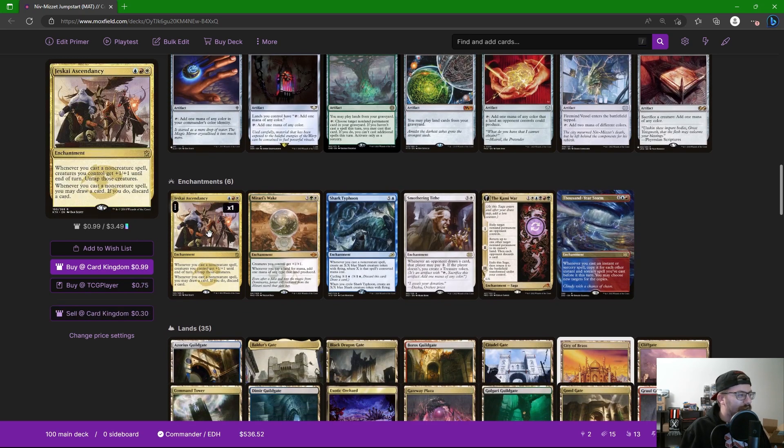Getting into our enchantments — Jeskai Ascendancy seems like a really great card in this deck. It's going to untap all of our creatures. It doesn't give them haste, but we have a couple of creatures that make tokens when we do things, and spells like Shark Typhoon. What I like is it gives our creatures a little buff and helps us swing out for some damage when we're casting these spells. The bottom ability says whenever you cast a non-creature spell, we can draw a card if we discard a card — so we can pitch a spell we don't need right away and draw a new one, then cast it later with Niv-Mizzet.